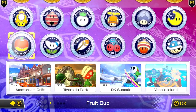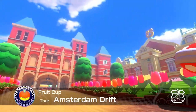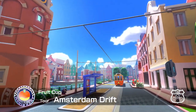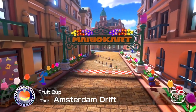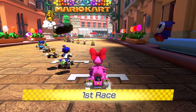The Fruit Cup has Amsterdam Drift, Riverside Park, DK Summit, and Yoshi's Island. Our first track is Amsterdam Drift from Mario Kart Tour — this is one of the real-life city-based tracks. I haven't played this one before, so it's really exciting for me. Amsterdam is a beautiful city, so this should be really cool.